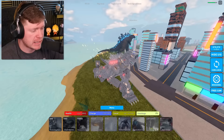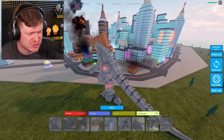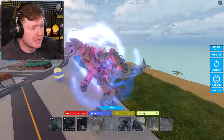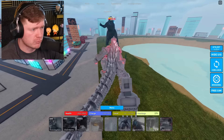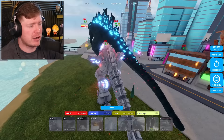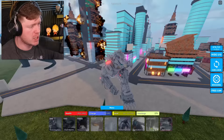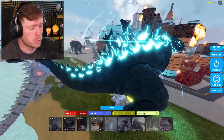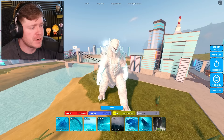Ready Player One MechaGodzilla's only breath move is the Atomic Flamethrower, but you have to stand still for it. It does about 240 damage, which isn't bad, but it only lasts two seconds. Pretty disappointing for the breath department. However if you activate the Overcharge ability first, you get a red tint and can move around while firing, still dealing 240 damage — but the recharge takes forever.